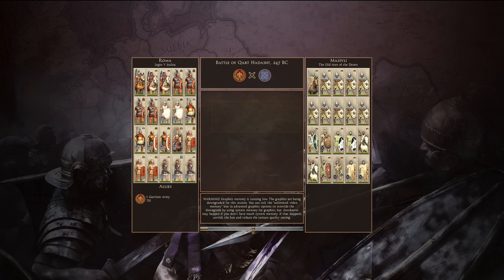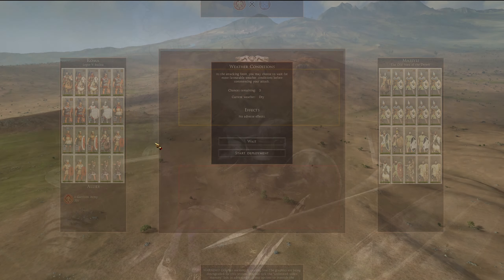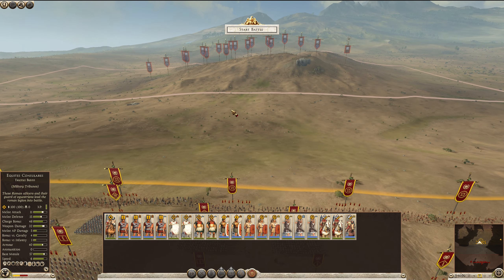We've got our boss man — we're running out of room for his stars. If we auto-resolve it's a close victory, which I guess is because they have a lot of phalanx. But we're going to fight this ourselves. We have two — actually three units of cavalry, not including our general, and they've got some poorly armored units which should make mincemeat of them.